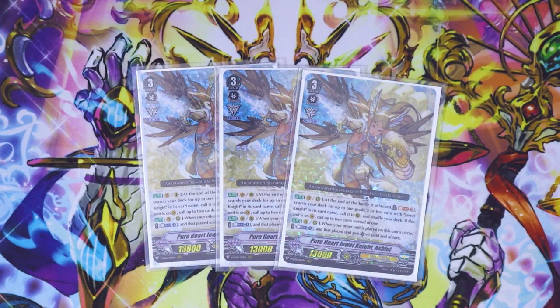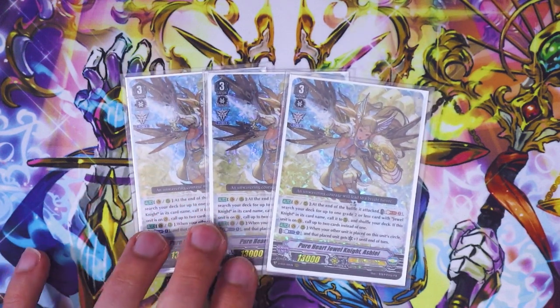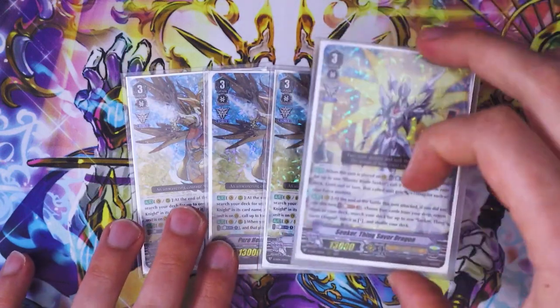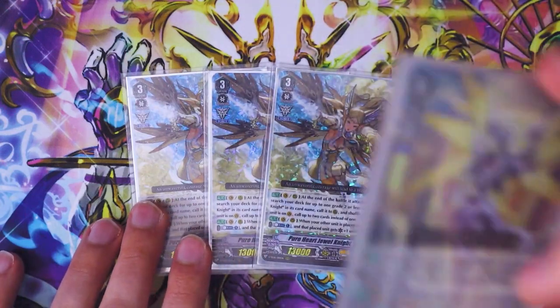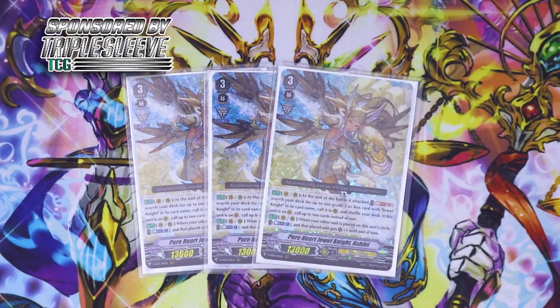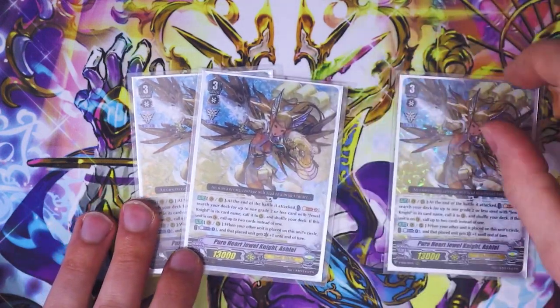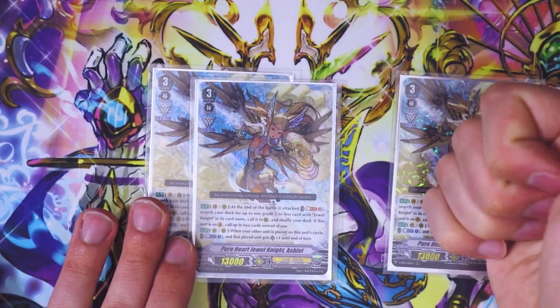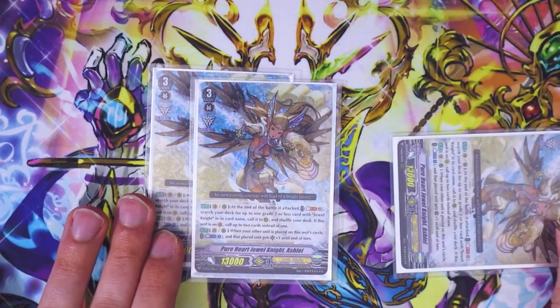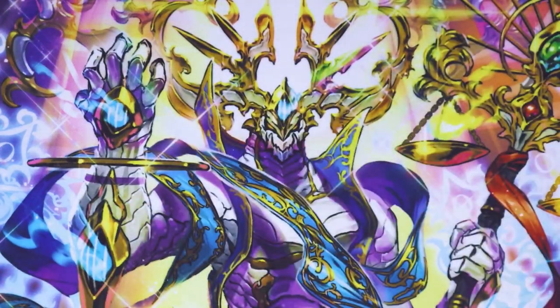Second skill is van or rear: when your other unit is placed on top of this unit's circle, Counter Blast 1, that unit gets a crit. You could break ride with Ashley — Counter Blast to give van a crit. But since Blaster Blade Seeker gives the van a crit anyway, that's kind of overkill. But if this is on rear guard circle and you call a Jewel Knight on top of this, you can Counter Blast to give it an extra crit and help keep up the pressure. Ashley is an overall really versatile Grade 3 for the deck.